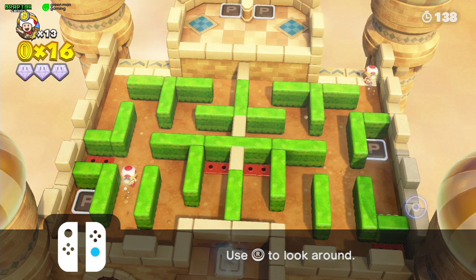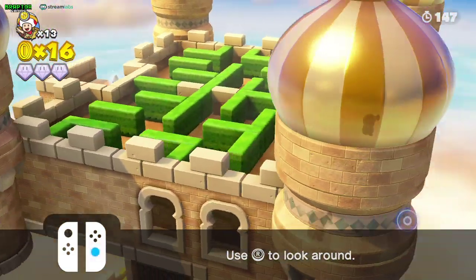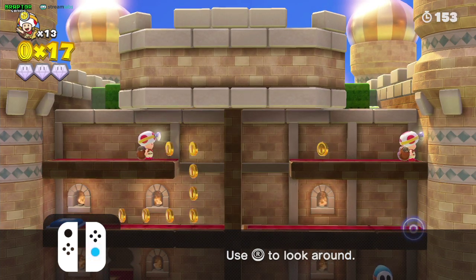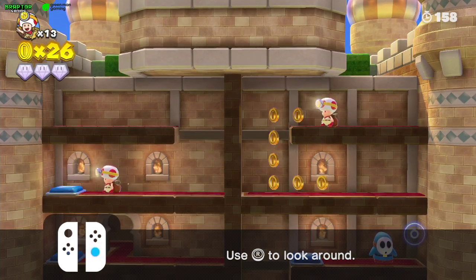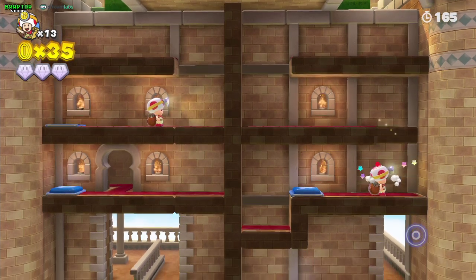Now we need to pass both toads. Rotate the camera — you're going to have a couple more coins, try not to miss them. Pay attention to the right toad because he's the one to catch the coins and open up the way. Fall right into the shy guy so you don't have trouble with him, don't lose a toad, and also get the extra coin.